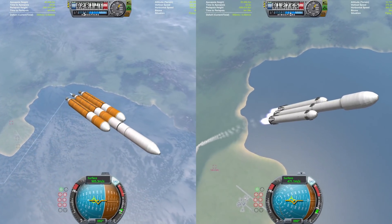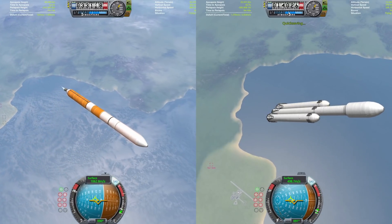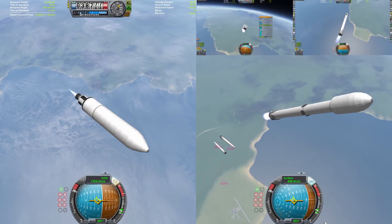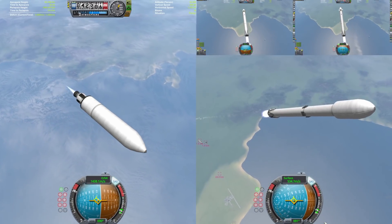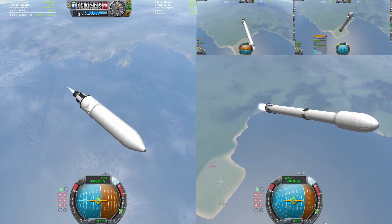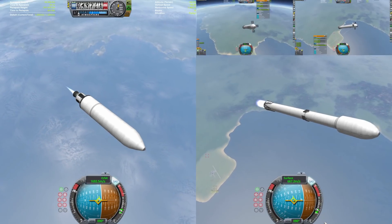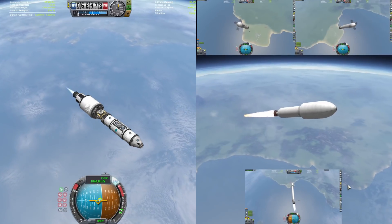Delta IV Heavy is also going to be separating its side cores right about now - there go the side cores, and there go the side cores of the Falcon Heavy. We're going to get good old booster cam enabled now as we watch the two side cores do the boost-back burn, as the center core has now been jettisoned off of the Delta IV Heavy.